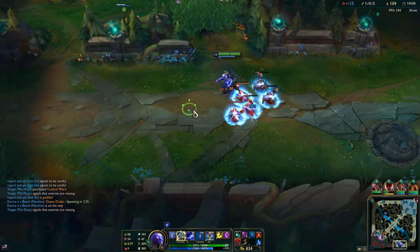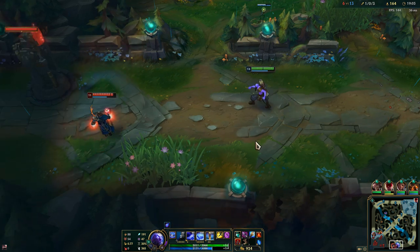Stay here and push this wave — spread flux to all of the minions and then Q. This is an easy way to waveclear.